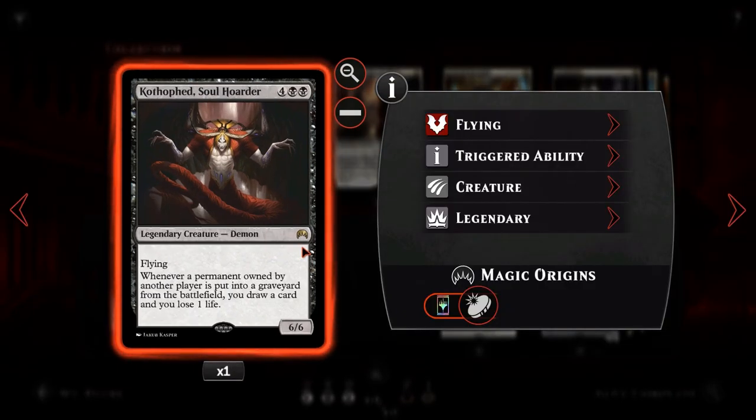We then get Kothophed, the Soul Hoarder — it's been a long time since I've played with this card, so I'm very excited. For 4 and 2 black, it's a legendary 6/6 Demon with flying. Whenever a permanent owned by another player is put into a graveyard from the battlefield, you draw a card and lose 1 life. Notice it says permanent — so if our opponent sacrifices an Evolving Wilds, we draw a card. If they're playing Revolt and sacking their maps, we're drawing cards constantly. At the very least, it's a 6/6 for 6 with flying that can close out games quickly.